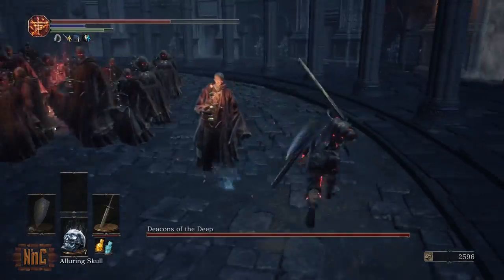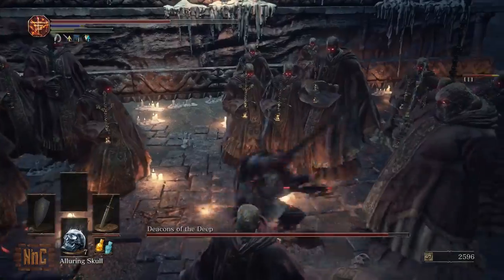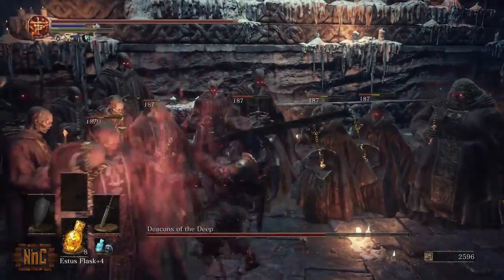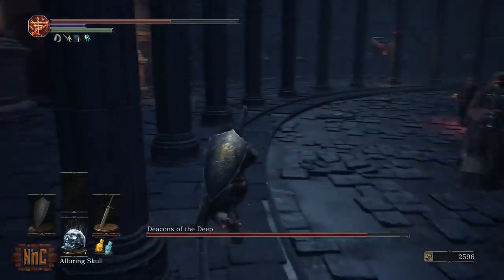Starting off in the first half of this fight, your target should always be the red glowing Deacon, so keep an eye out for the one that has the red aura. I suggest using a weapon that has a wide hit radius on it.